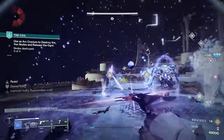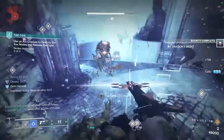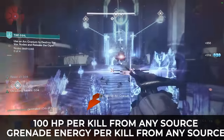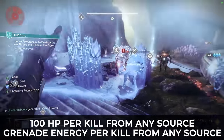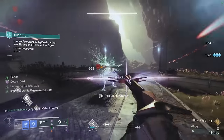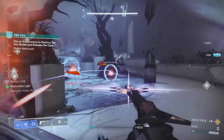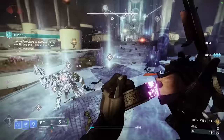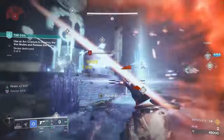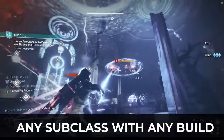I am still wrapping my head around the potential of all the future builds in Destiny, because if I have access to Devour — a 100 HP heal on every kill — and these kills can come from any source once Devour is active, like Shatter damage from Crystals or Unravel and Threadling damage, and I also get Grenade Energy back on every single kill too. We get anywhere from 5 to 20% based on the type of enemy defeated and the ability we're using, and we can get that on any subclass with any build.